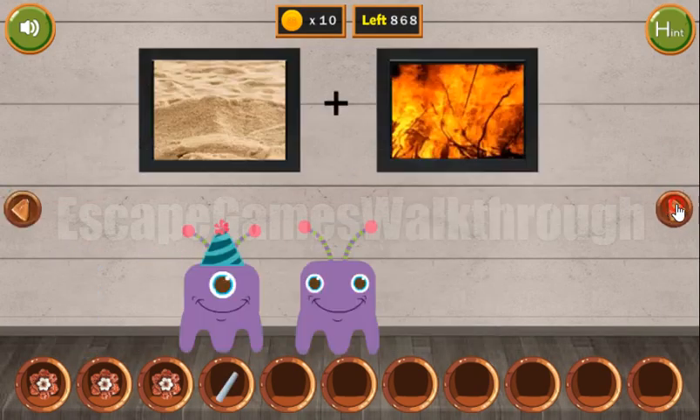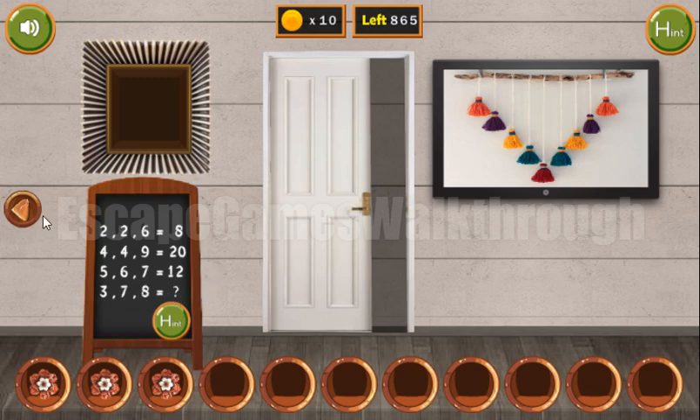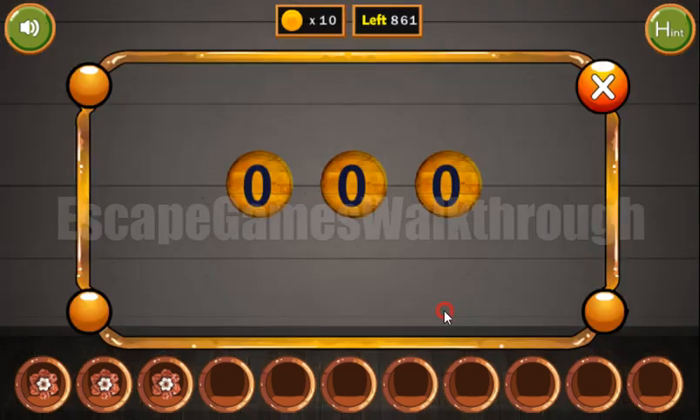We've got a chalk, so let's draw the puzzle on the board. Here we can see an equation — the result is the third number minus the first number, multiplied by the second number. So 6 minus 4 is 2; 2 by 2 is... wait: 6 minus 4 is 2, times 2 is... actually the calculation gives us 8 minus 3 is 5, and 5 by 7 is 35. So the result we need to enter here is 35.